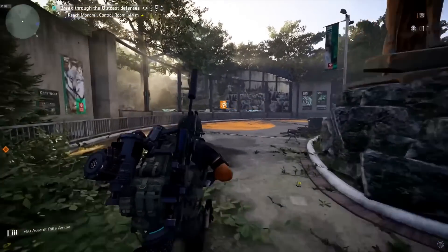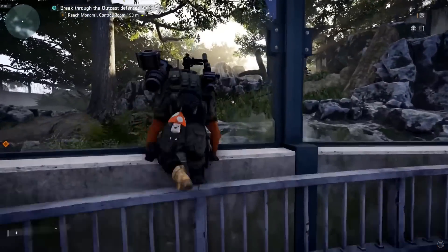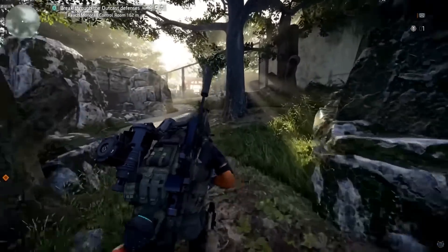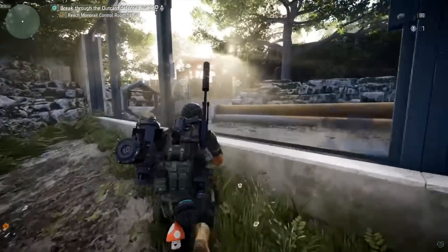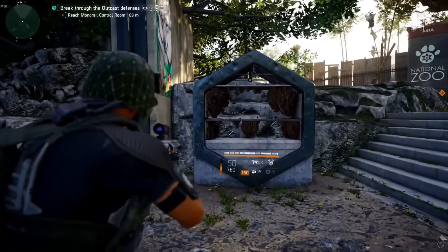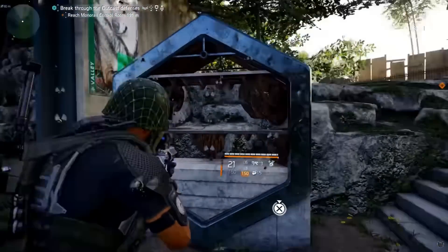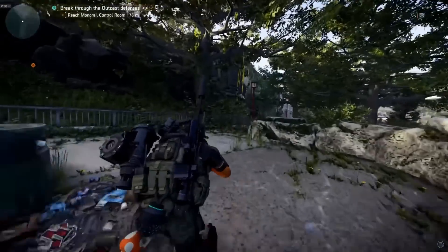We're going to head to the opposite side — take a left. This open area probably had wolves or bears before. Cut through here, keep running through, and then there are more hives right here. Shoot these hives and as soon as you shoot them, the bees come out — that confirms activation. That's three out of five.